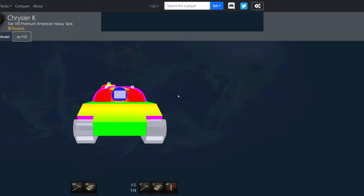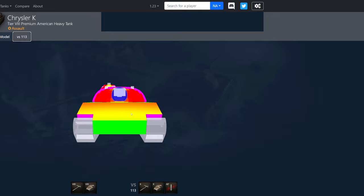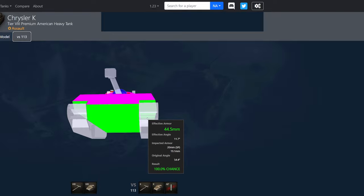Let's go ahead and take a look at the armor viewer of this tank. Starting off, you might wonder why it's all green. Well, this is 240 millimeters of effective armor on flat land, 212 in the lower plate. Your insides are auto-ricochet at 82.6 millimeters thick. The under armor is 19.1, so it's really easy to overmatch underneath this tank.